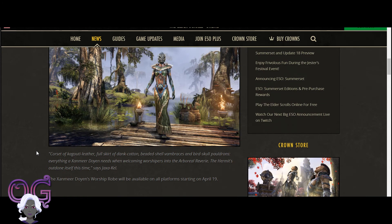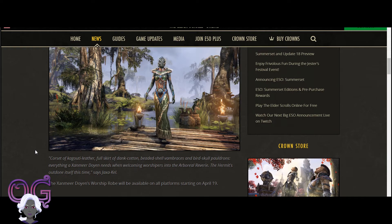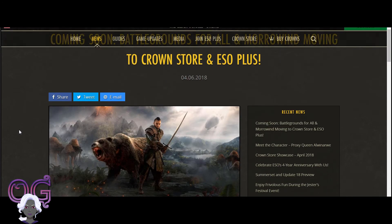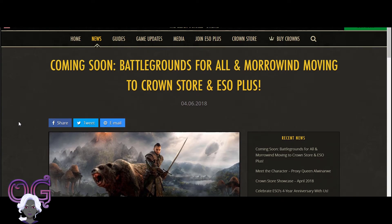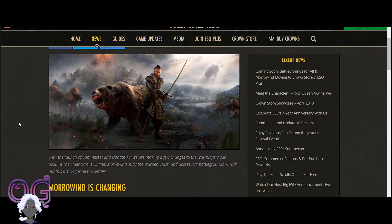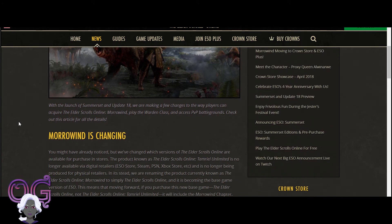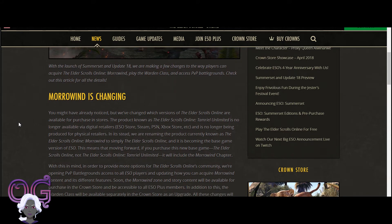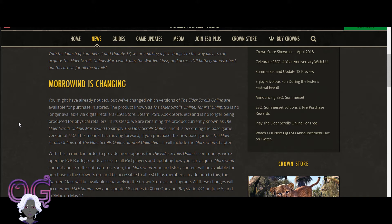I want to bring up one other thing that just came up today while I was filming this - a new announcement. That is the idea that Battlegrounds for All and Morrowind are moving to the Crown Store. Basically they are moving the Morrowind content, kind of splitting it up and putting it into the Crown Store in different chunks. Morrowind came as a chapter complete with Battlegrounds and the Warden class.